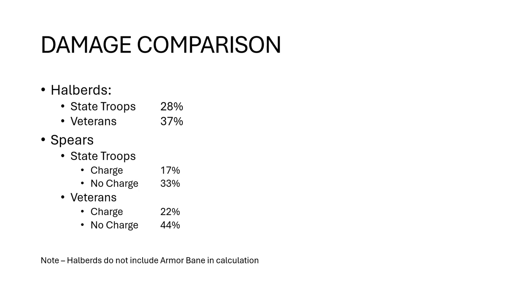Spears also get that extra pip of armor save, but personally I really don't rate that at all. I don't think armor tends to matter much until you get to at least a four-up armor save. A five versus a six is just not that much — any armor piercing at all is just going to cut right through that. So I think the more important thing here is combat output.